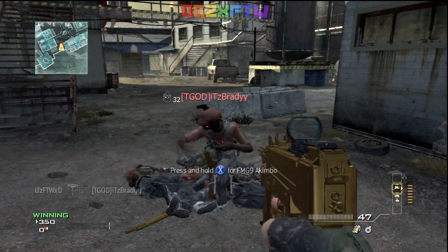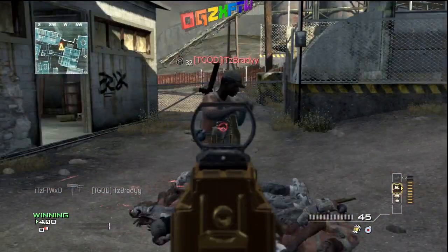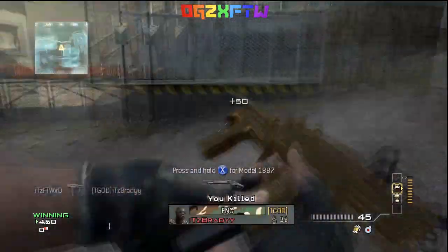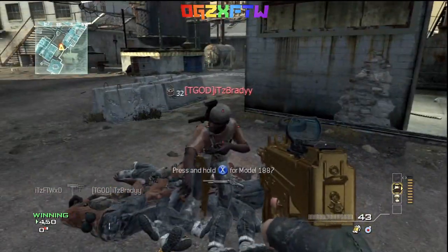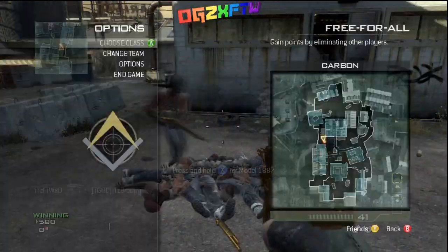What is going on guys, it's OGZX for the win here and I'm bringing you guys an unlimited assault drone glitch that works in public matches online. What you want to do is get yourself an assault drone, and as soon as you've got your assault drone you're going to want to change class.